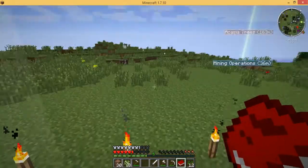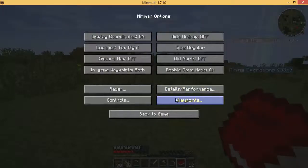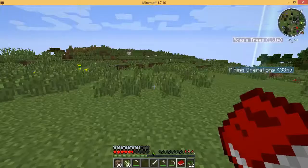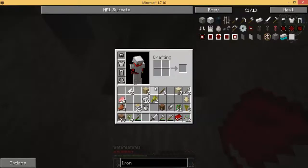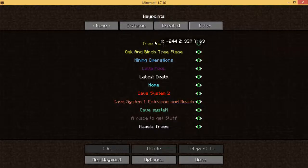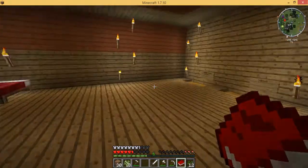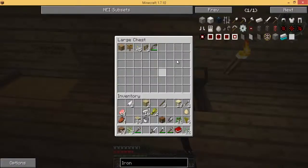Let's teleport to cave system two because that's much better. Do we have some torches? Oh no, we forgot our torches. Let's go back home and get our torches.